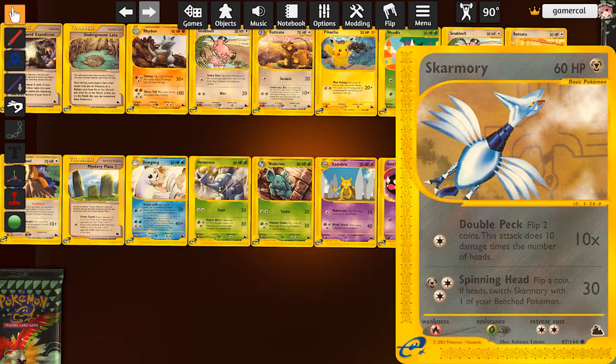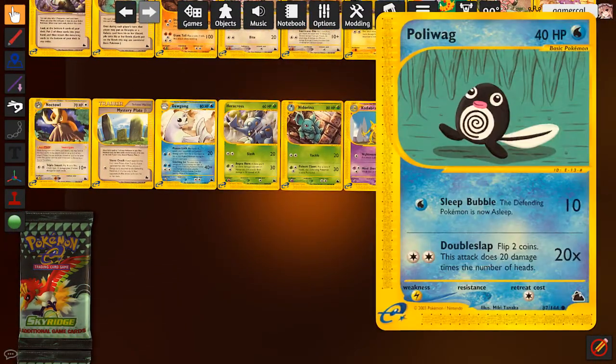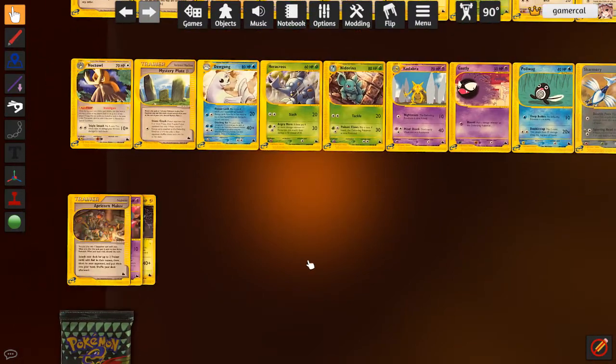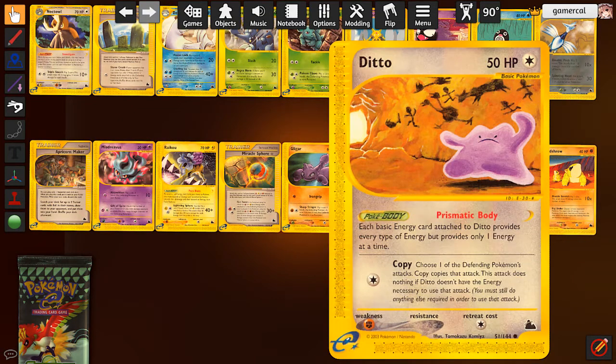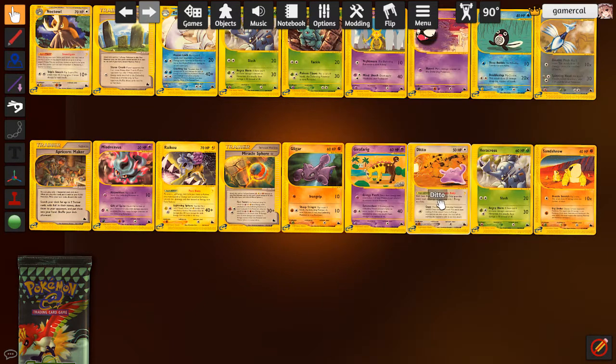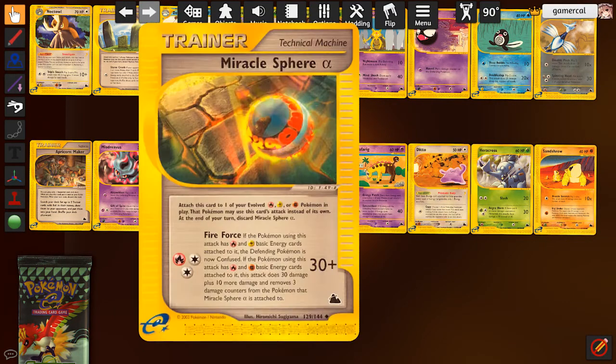My boy Skarmory still doesn't get a good card. This thing is still terrible. They never know what to do with Skarmory. This Poliwag is notable only because Politoed has Frogsong, and if you recall sleep bubble with, say, Aerodactyl from Neo Revelation, you're able to do 50 damage and auto-sleep for one energy. That's kind of insane - probably the best Poliwag we could play here. The Ditto is fun because it rainbow-energizes any basic energy that's on it, which it uses to copy the opponent's active attacks.